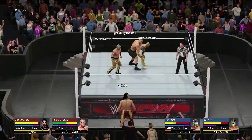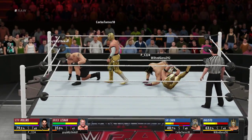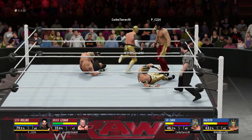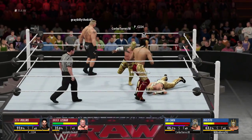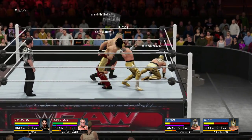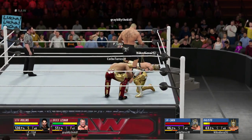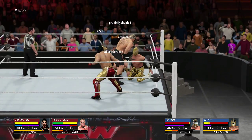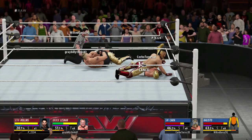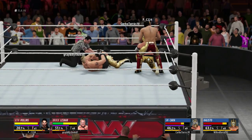We need to make him use all of his reversals so we can start hitting them, because we still have ours and we're close to our signature right now. Come on Seth, get up — let's stay on the attack, there we go! Let's lift this guy up. I still want this guy to use all of his reversals but he's playing smart. Now we got our signature, so let's try to throw this guy in the corner and hit this signature kick — kick the guy's head off! Let's pin him and see if he can kick out after the signature.